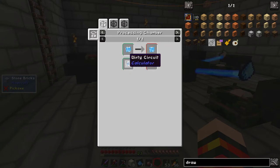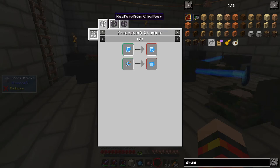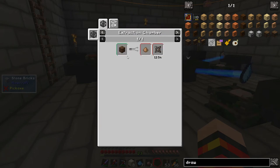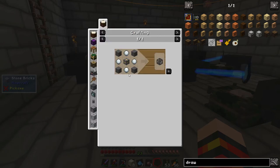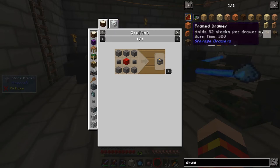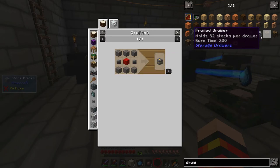You need a damaged circuit or a dirty circuit, and you can get those from these different processing chambers. So to get a dirty circuit from dirt, you need to put it in an extraction chamber, which gives you soil and a 12.5% chance to get a dirty circuit. Interesting - okay, so extraction chamber then. A power cube - we know we can make those, no problem - which is just compressed coal balls, cobblestone, and a block of redstone.